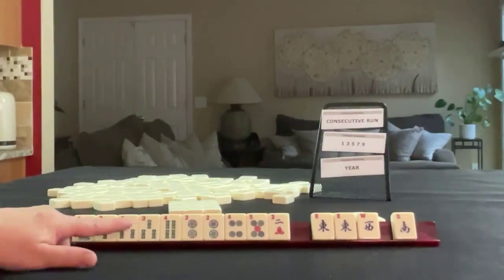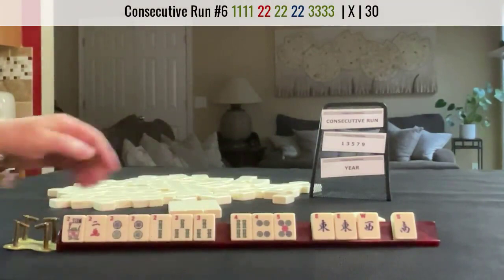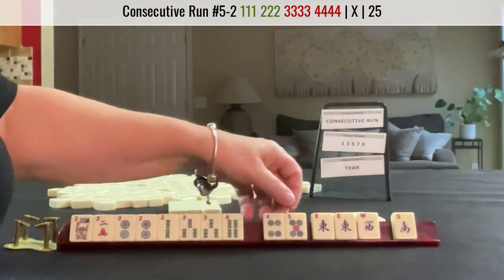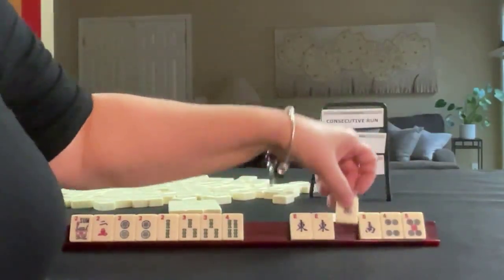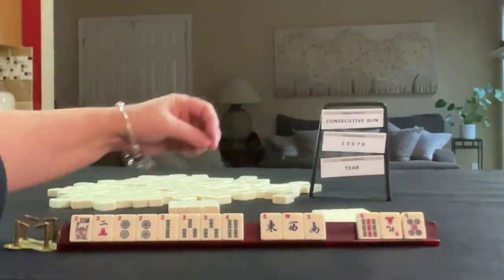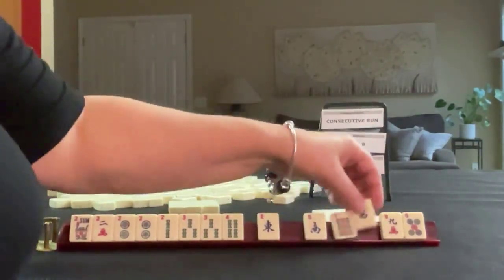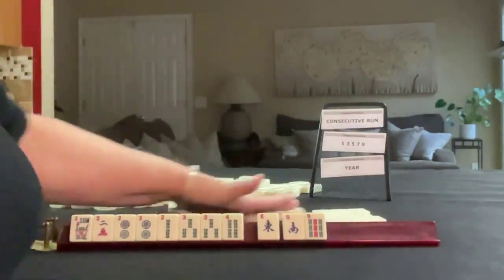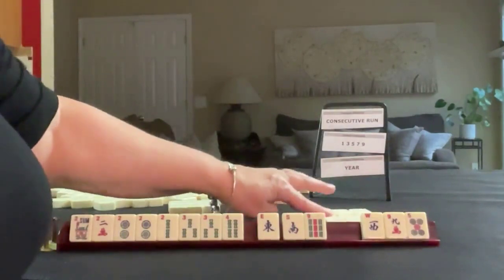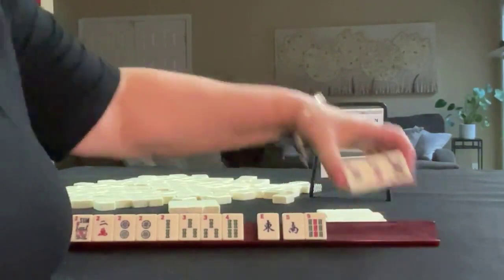1-2-3 with twos in the middle. 1-2 dot, 3-4 bam. So let's pass these with a wind — these will break up that pair. We got a 5, but we already let it go. Let's pass that 5 to somebody else. Right across left — oh, this is a cross, so that works.